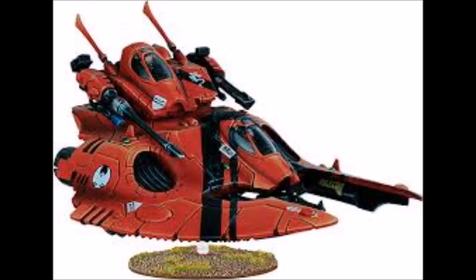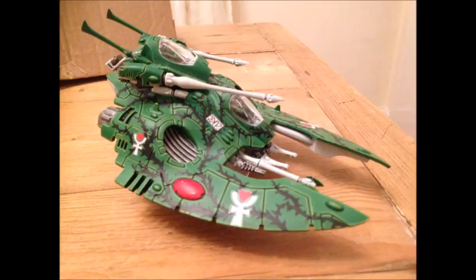At number four we have the Falcon Grav Tank — one of the most versatile tanks in the 41st millennium, and by far the fastest on this list as a fast skimmer, which is exactly what you'd expect from the Eldar entry. It has a good choice of weapons: the pulse laser paired with a shuriken cannon, scatter laser, bright lance, or EML, plus a potential underslung shuriken cannon. Being a fast vehicle it can move twelve inches and still fire two main guns at full ballistic skill.